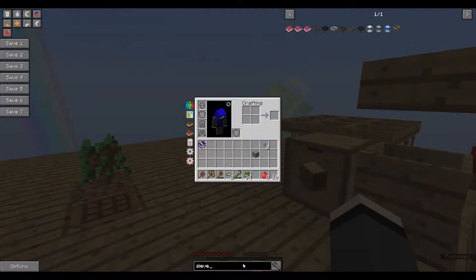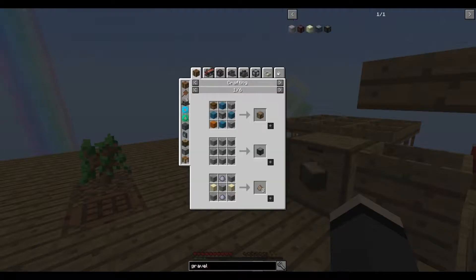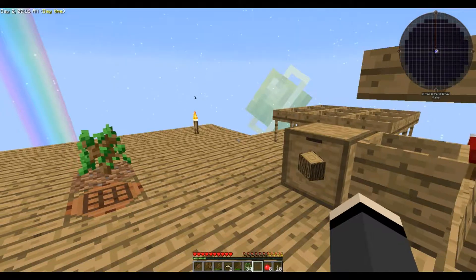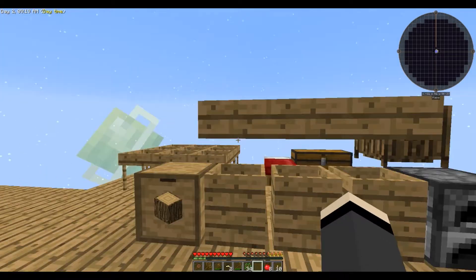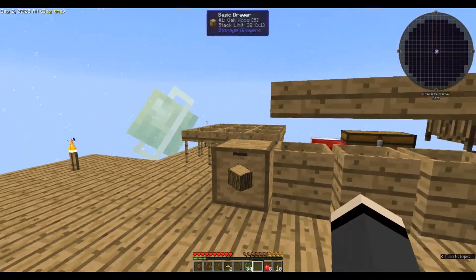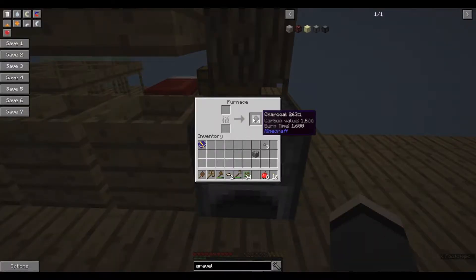If we look at it, the only thing we get from sifting gravel that I don't think I can get any other way — copper, aluminum, nickel, silver, lead... nope. I have absolutely no need to sift gravel. I can get every material from gravel a different way. The only thing I will need to make gravel for is to get flint. So we're just going to pop those in there.